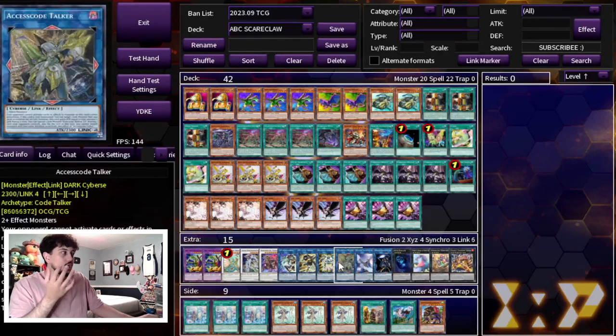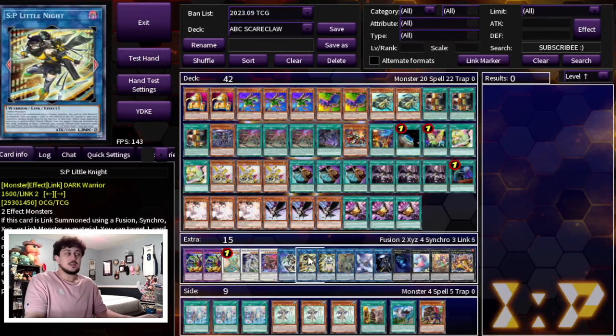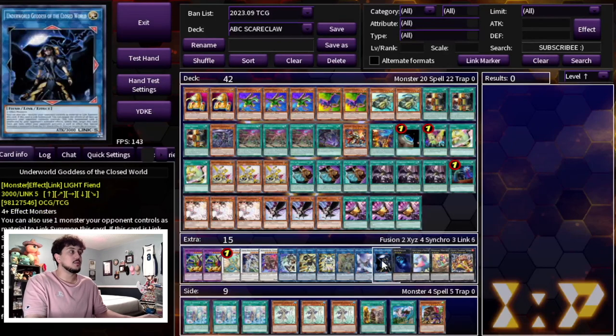Nothing in the extra deck is very different or unique — it's pretty standard, meaning you're playing the best cards ABC can play. There are a lot of tech card options the deck can play: Tornado Dragon, Nightmare Unicorn, Phoenix, etc., because a lot of this is toolbox — but these are just the best toolbox cards to be playing.